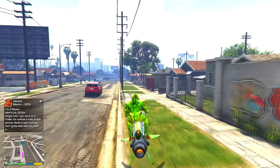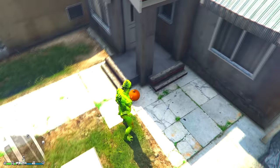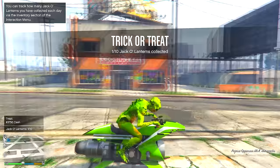Look at this — we got a pumpkin to our right. I recommend doing it this way because it's pretty easy. Scoop this baby up and you're gonna get a trick or a treat. Let's see what we get — we got ourselves a treat! We got almost four thousand dollars for that pumpkin. It could be a trick though; it's not always a treat. In this video I'm going to show you the tricks and treats you can get.